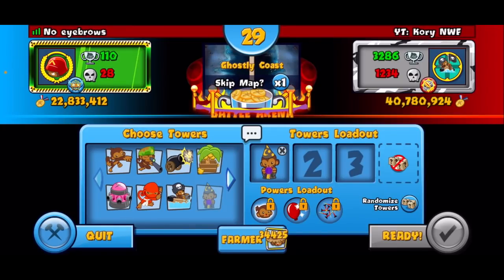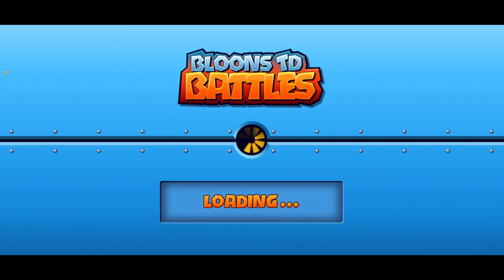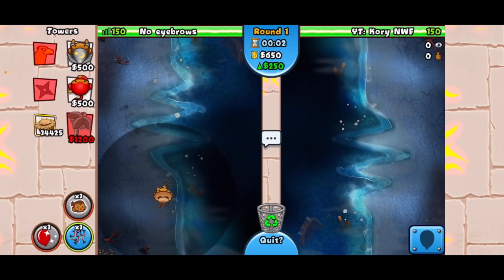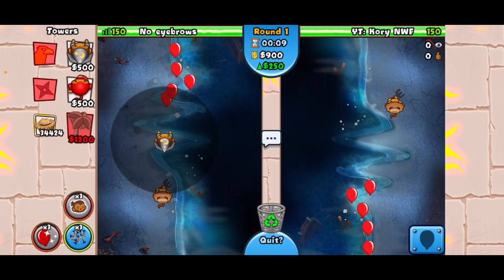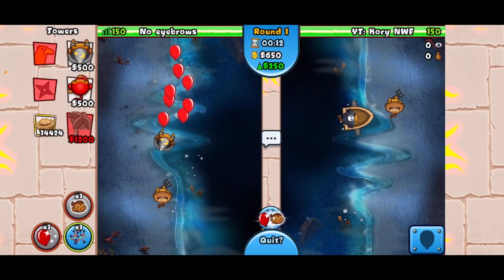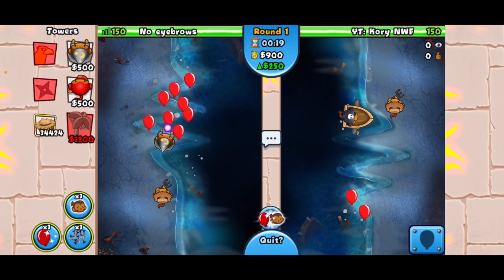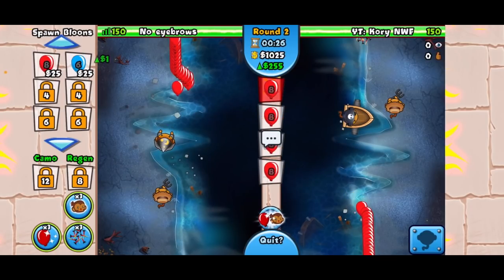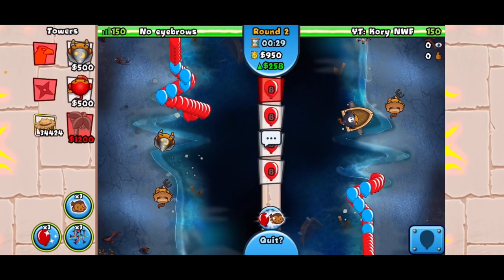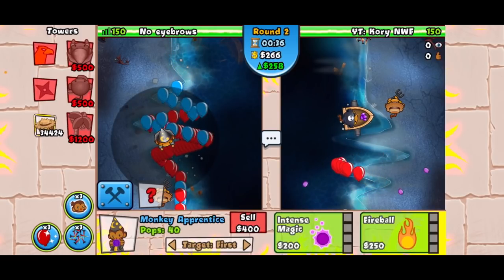I keep choking. Okay, we're gonna pull off NWF whether I like it or not. We are gonna pull off the strategy. Put that on first, get that up. Come on, get the fireball up — there we go. We're fine against that.